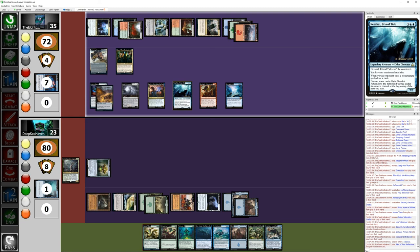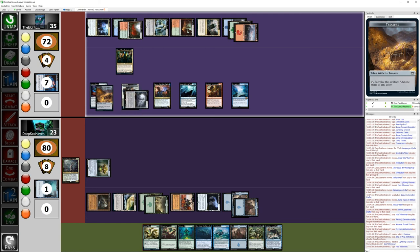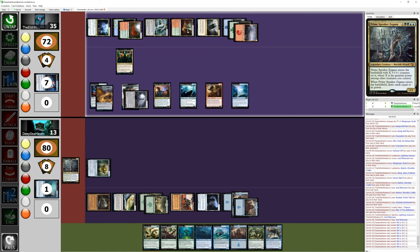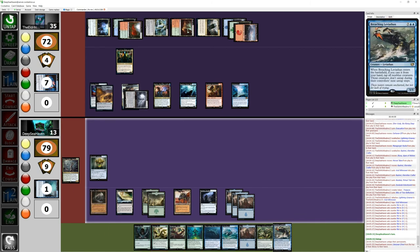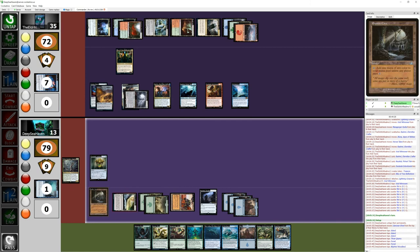At least you don't have haste. I mean, I do still have Lightning Greaves on. Right, but you can't kill me at least — you have no creature high enough. That's true. I'm gonna put Lightning Greaves on my Void Winnower and swing 11 at you. I was waiting since turn one to play Omniscience. I'm going to one, two, three — Breaching Leviathan.